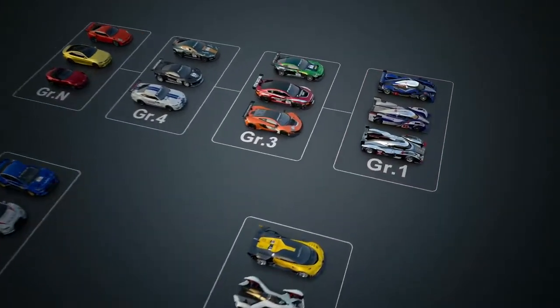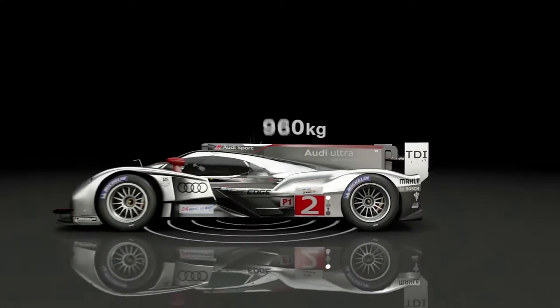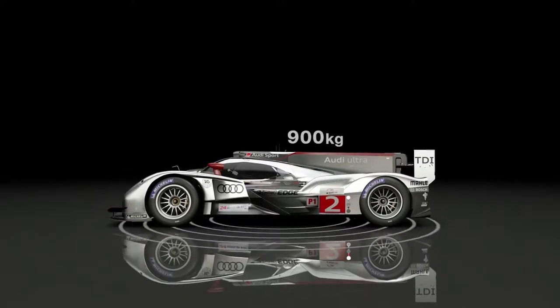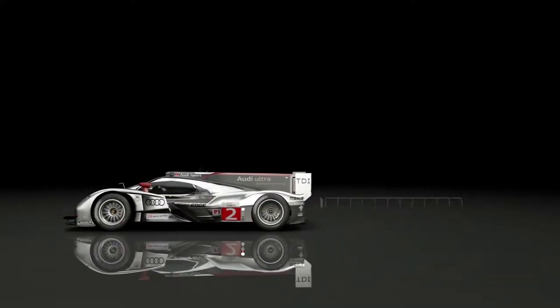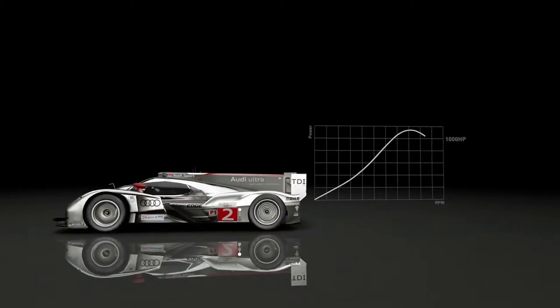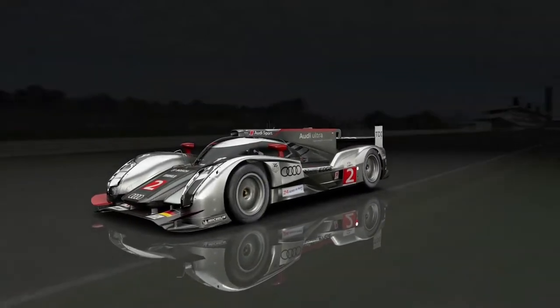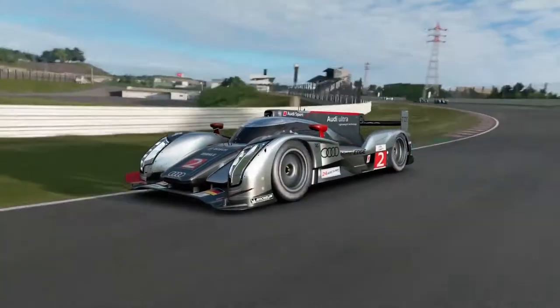The top category of cars in Gran Turismo is the Group 1 class. These are cars which are typically called prototypes in the real world of racing. With a body that achieves low air resistance and high downforce, the cars weigh in at around 900 kilograms and produce over 1,000 horsepower. These machines exhibit an incredible level of speed both on the straights and in the corners. As true endurance racers, they are made easy to drive to allow long hours of driving without stress.